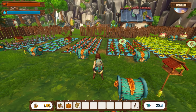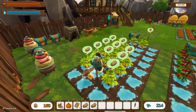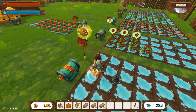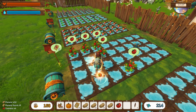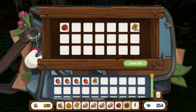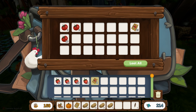We gotta start by harvesting all these delicious potatoes, tomatoes, and strawberries. We probably should also get the jam-making thing - do we even have that unlocked yet? I don't know, we'll have to see. First thing we need to do is make sure we have enough seeds to replant this field. We definitely have enough tomato seeds, so let's throw all our tomatoes in here.